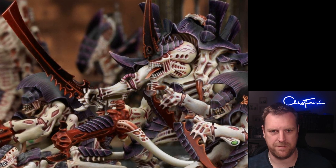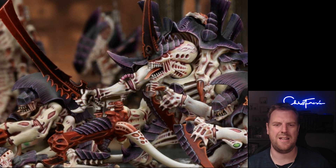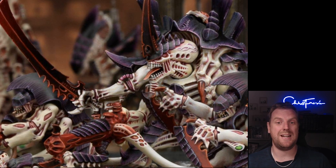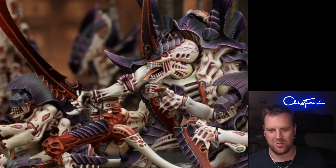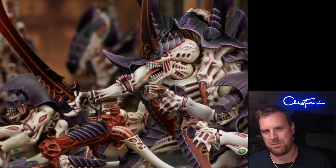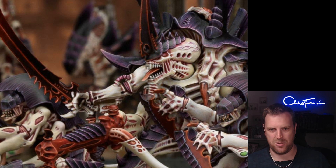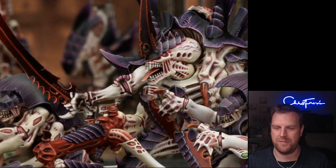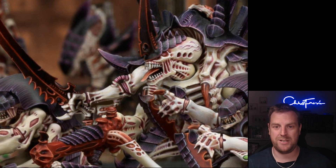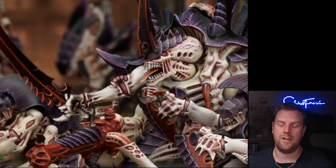Corrosive Viscera is one command point — used in your opponent's shooting or fight phase, just after a Tyranid monster model with a Deadly Demise ability that cannot fly is targeted. Rather than rolling for Deadly Demise, it auto-explodes. There are a lot of limitations on that for one command point — it can't be your flying Hive Tyrant with wings. Rampaging Monstrosities is in your fight phase: you pick a monster unit that has not been selected to fight, and until the end of the phase each time a model makes an attack you can reroll the hit roll.